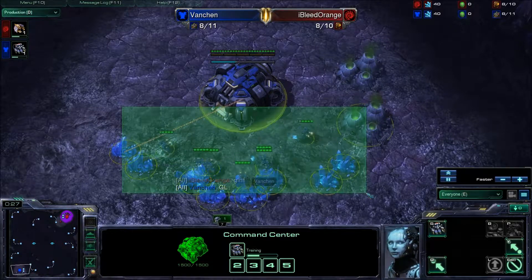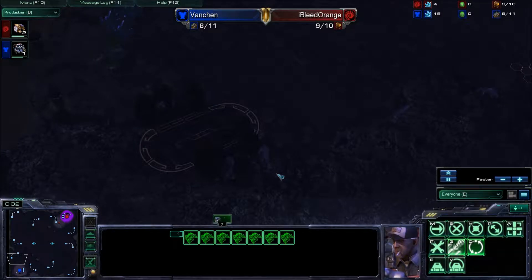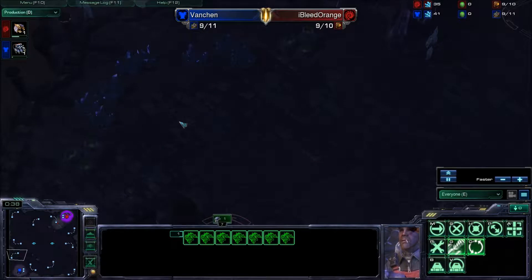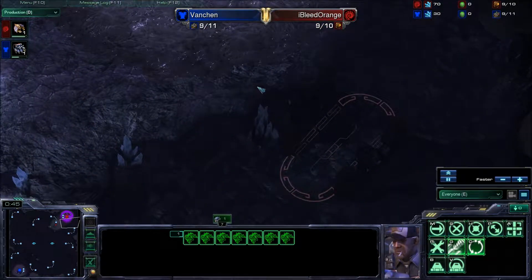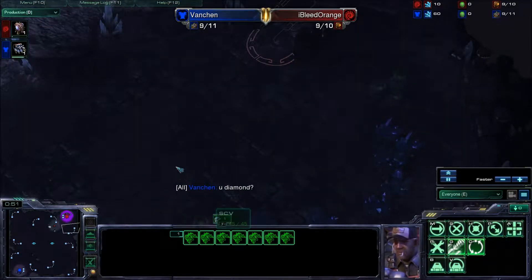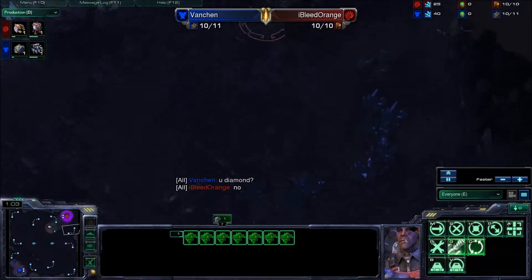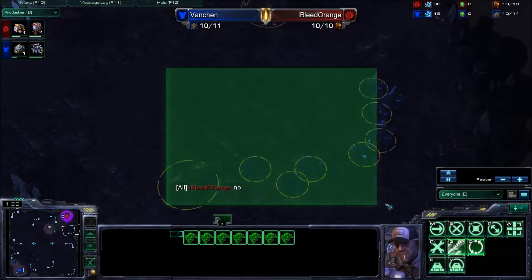Both players are Master level. I know Ibleed Orange is 40 Master, and Vanchin's a little bit higher, not by much though. Red vs Blue tells me that this is probably a ladder match, not between two friends. So the stakes are on the line and we're going to see some good play. Vanchin is making sure Ibleed Orange isn't on one of those placement matches. I always like how you can double check to see just how fantastic your opponent is going to be.